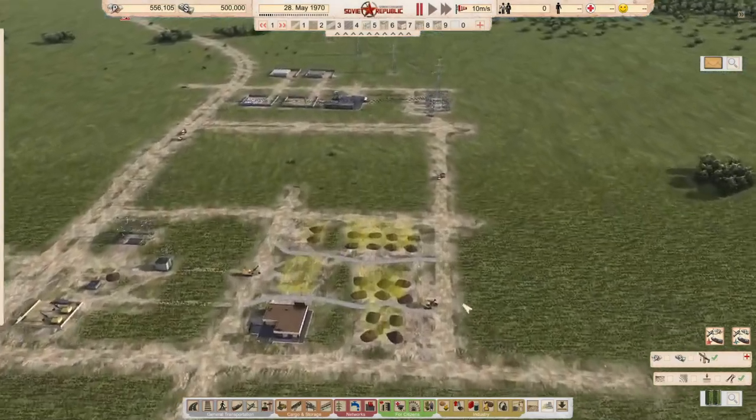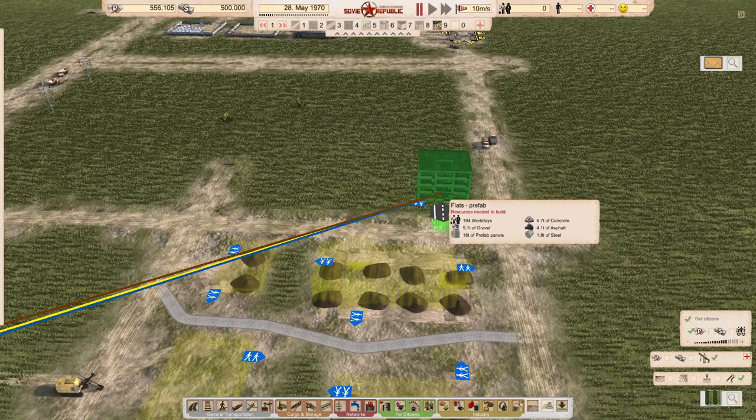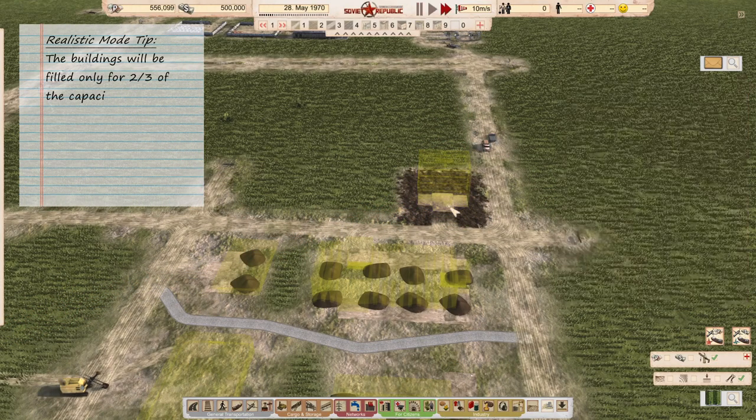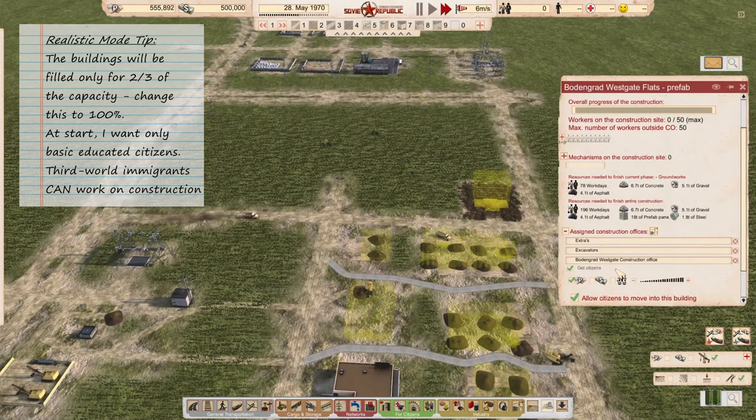Welcome back comrades and fat capitalists to the last episode of this tutorial. We have been building a base camp and some utilities, and in this last episode we'll be finally greeting our first citizens.